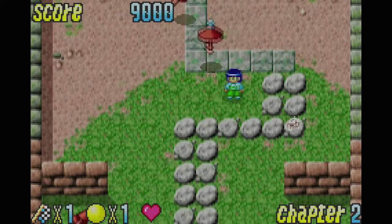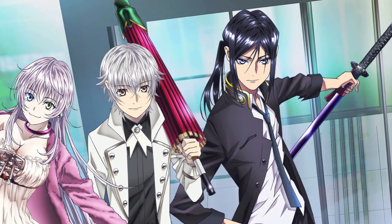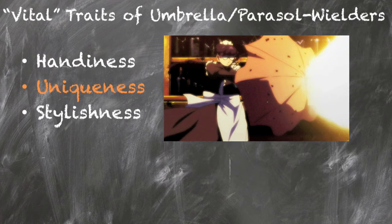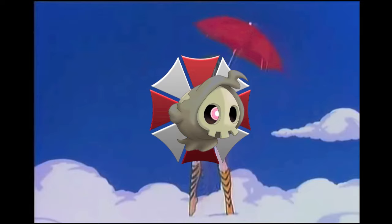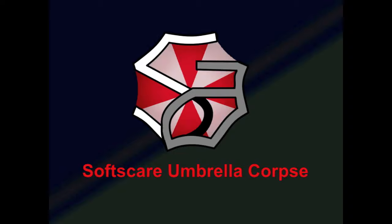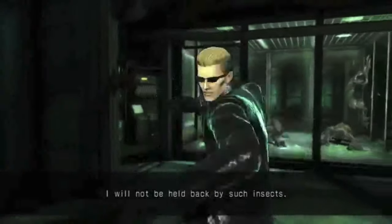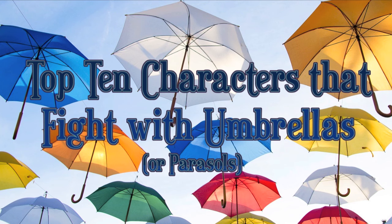So for this video, I'll be covering how these household items with similar composition make some characters a threat in a fight. I'll be judging these characters based on how their umbrella or parasol helps them fight, its uniqueness, and how stylish the characters look while using this unorthodox weapon. And to help me find the right characters in this video is AT from Umbrella Corp, an expert in the field. He clarifies he represents Software Agents Corp and doesn't make evil pharmaceuticals. Regardless, he'll be helping count down the top 10 characters that fight with umbrellas or parasols.